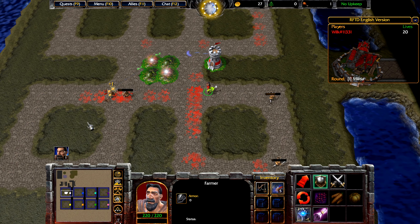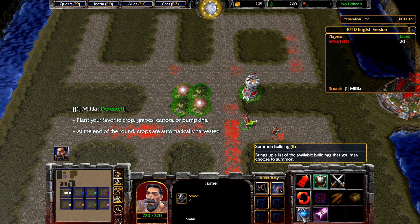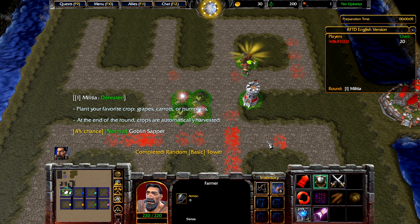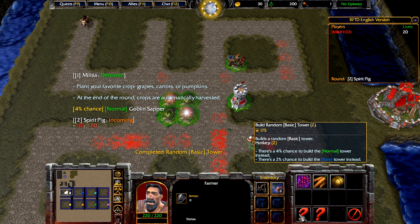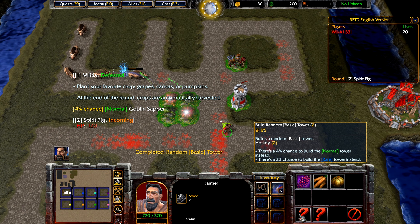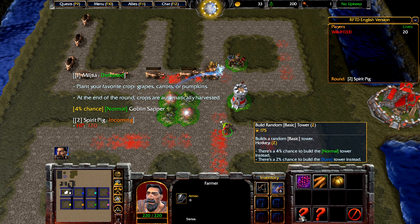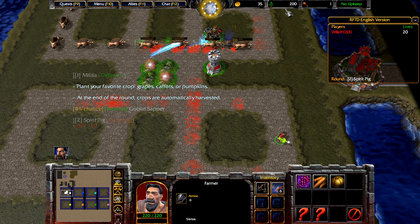As you can see, we cleared the first round. There are going to be a few things that are different from other maps. We get some gold, so we're going to be building another tower. Since we just got a normal one, I can explain this: there's a 4% chance that we will receive a normal tower — a tier two — or a 2% chance to get a tier three tower. We also received 200 lumber.